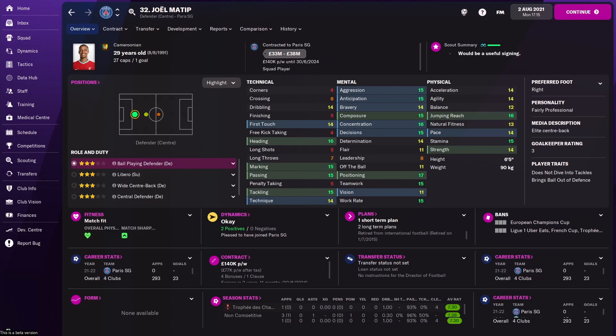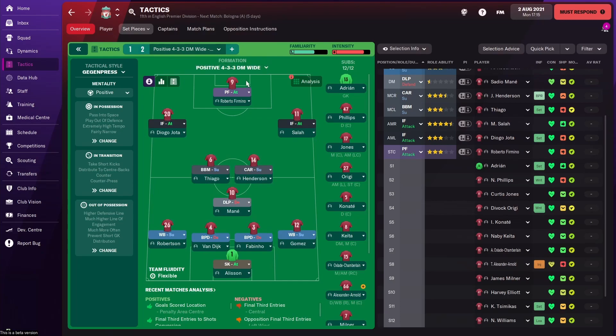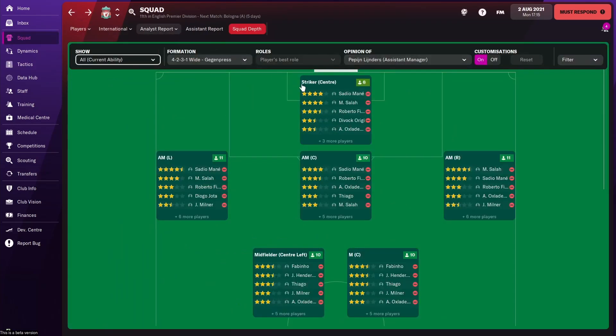You now have a budget of 63 million pounds to spend. Before spending it, let's analyse the team and see what we actually need. With all three sales made, this is what your best eleven is roughly going to look like, and most of you will be playing with either a 4-3-3 or similar formation. Let's go over the squad position by position to identify where investment is needed.